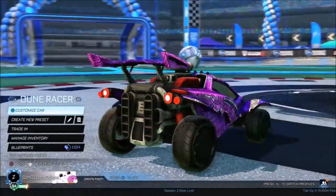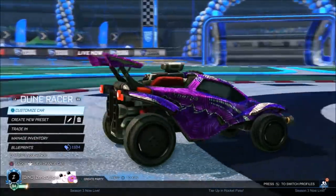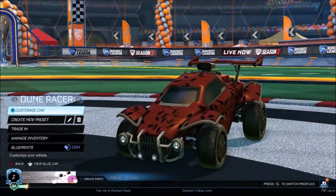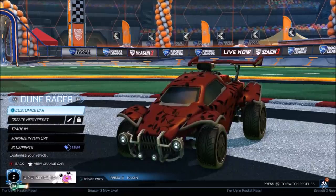Looking at my car right here, we have got a Black Octane with the Dune Racer decal. Yeah, if you're seeing that correctly - honestly I had no idea at first, but when I started getting tags in TikTok videos it was insane. We've had a full rotation, but just to prove it's black - look at the difference right there between the decals. Such a big difference. It's like grey before, and now it's completely matte black.